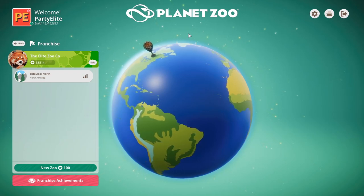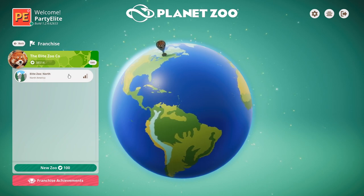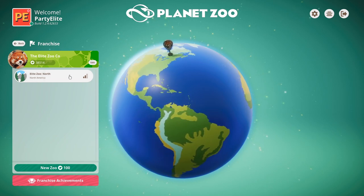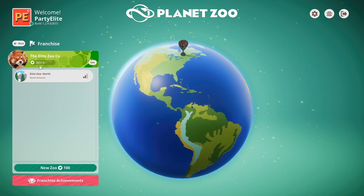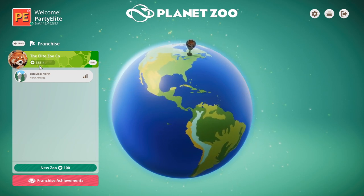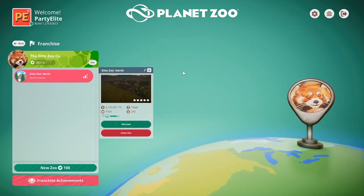Hey everybody, it's PartyElite. Welcome back to another episode of our Planet Zoo Franchise Mode let's play, where we're diving right back into Elite Zoo North with almost 40,000 conservation credits. I just realized how much we made last session. Wow. Alright, let's dive on in. No time to waste. There is a lot to get done today, so let's hit that resume button.